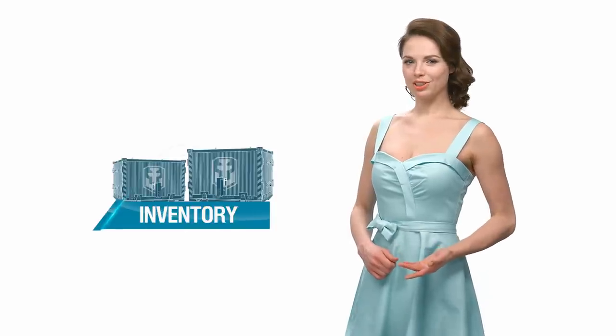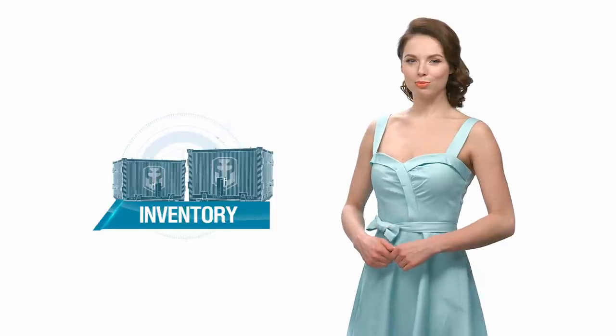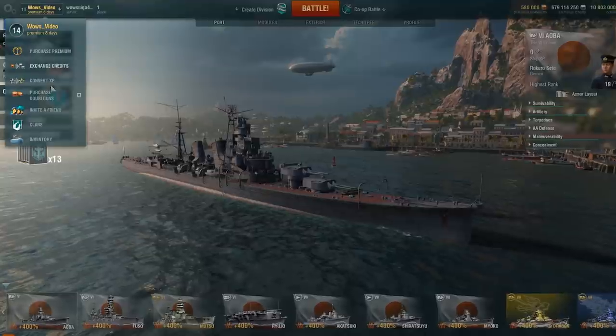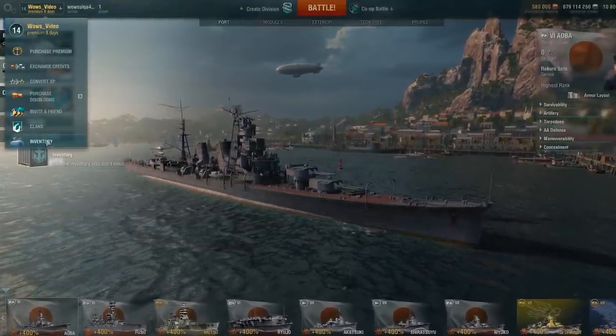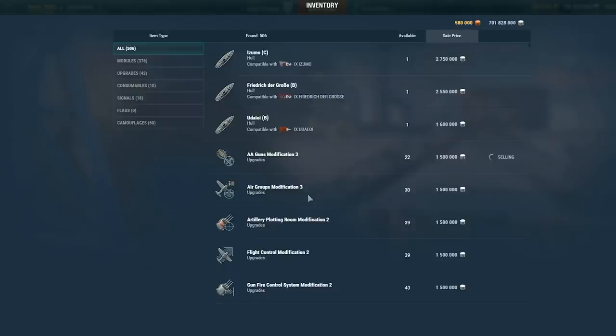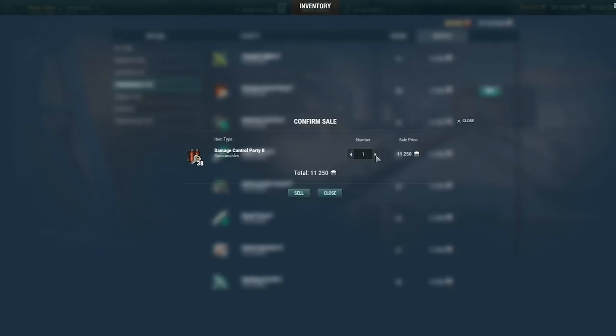Do you need to get rid of spare upgrades or signals? Have you accumulated a lot of excess modules? Open the new Inventory tab from the Account menu and solve these problems in a few mouse clicks. In Update 0.6.1, you can sell ship modules, upgrades, consumables, signals, and camouflages.